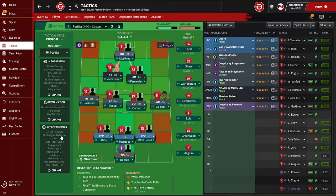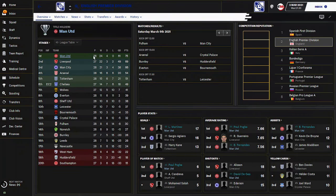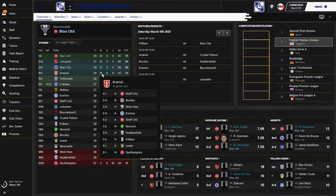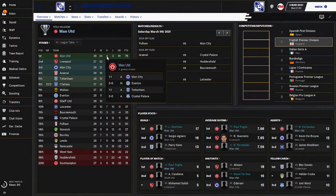Our defensive line and line of engagement are both much higher and we use an offside trap. Out of possession, our width is narrow, tackling gets stuck in, we prevent short goalkeeper distribution, press more urgently, and use tighter marking. I'm going to show you the second tactic soon, but first I want to show what we've done in the competition. In the competition you can see we're number one, leading with a few games left to play.